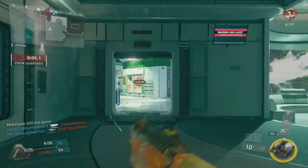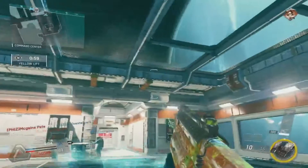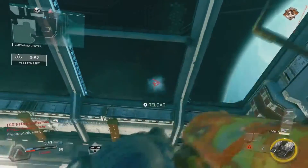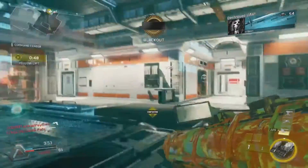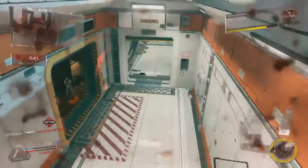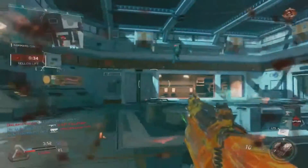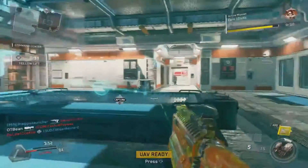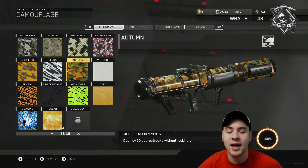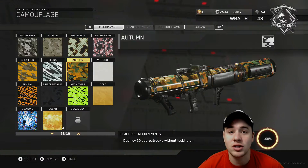In this clip, you can see I get a kill with my primary before I get a scorestreak kill, then I get a scorestreak kill, then a kill after the scorestreak with a rocket, and another kill after that with a primary as well. So if you really want to be sure, do it exactly like that. Get a kill before, get a kill after, get a kill with your rocket, and get the scorestreak kill in the same life — that should cover all your boxes and you'll get Neon Tiger in no time.